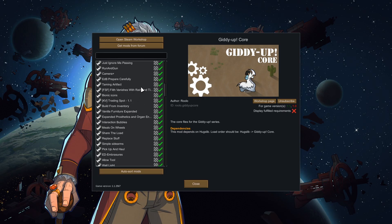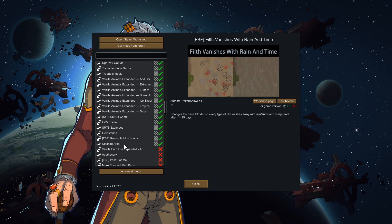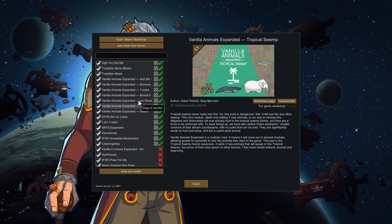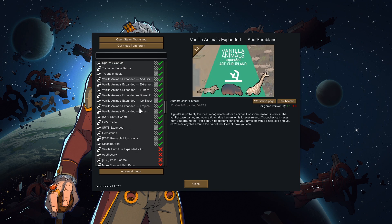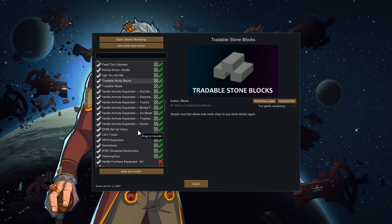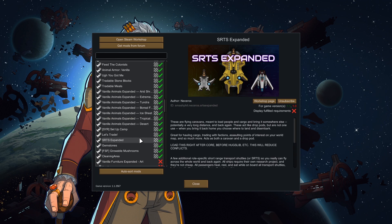We also have a few quality-of-life mods that you guys suggested, including Filth Vanishes with Rain and Time, and most importantly, Cleaning Area, which — with all the animals generating filth — lets us designate the zones we want cleaned. We've got Vanilla Animals Expanded for a bit more variety, though I don't expect to use those animals overly much. Some are included for our start scenario. We also have Setup Camp, Let's Trade, and STRS Expanded mods, giving us a lot more versatility in playstyle.